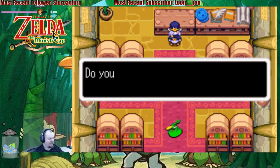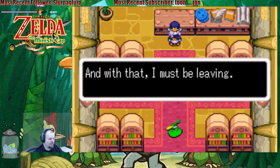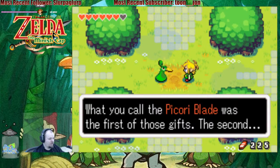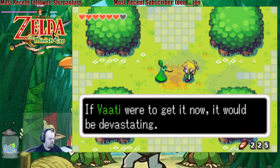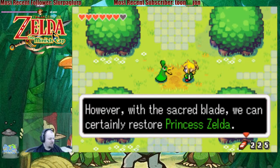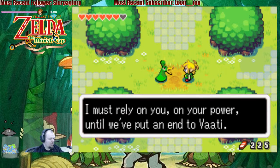Tell me, how does it feel — my sorcerer's curse? I am truly your master now, and you cannot stop me. And with that, I must be leaving. You know the legends — the gifts that the Picori gave the humans. What you call the Picori Blade was the first of those gifts. The second? Well, you call it the life force — it's the source of limitless magical power. If Vaati were to get it now, it would be devastating. I came to the world of men hoping to stop Vaati, and I met you in the woods. But it seems we won't be breaking the curse on me anytime soon. However, with the sacred blade, we can certainly restore Princess Zelda. All that has happened has been due to my own pride, my folly. I must rely on you — on your power — until we've put an end to Vaati.